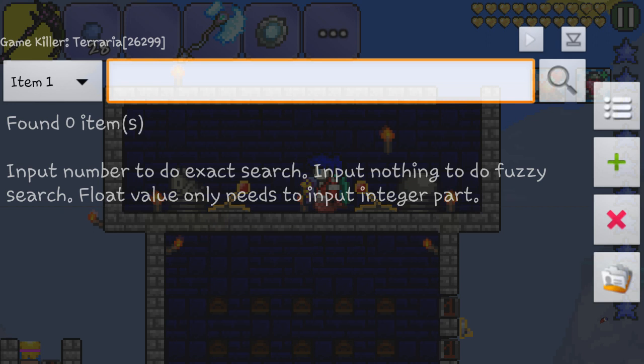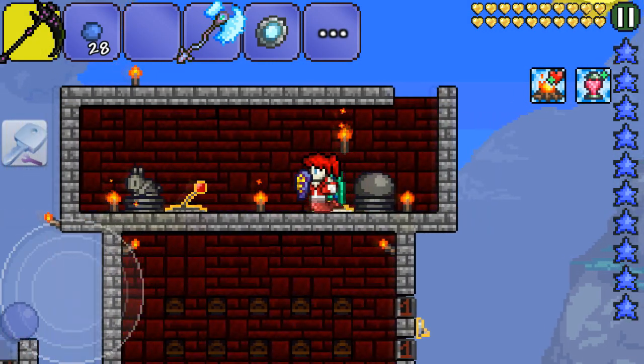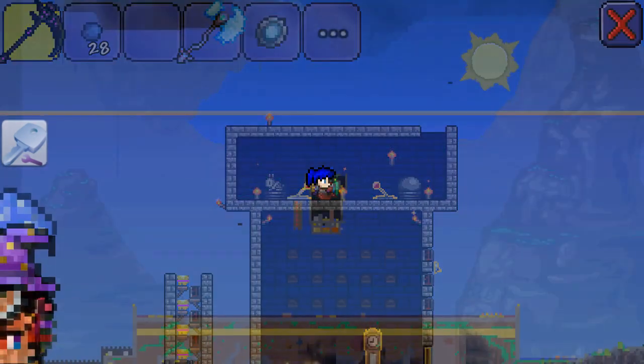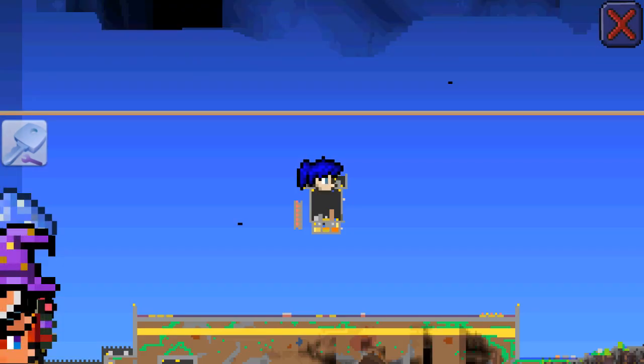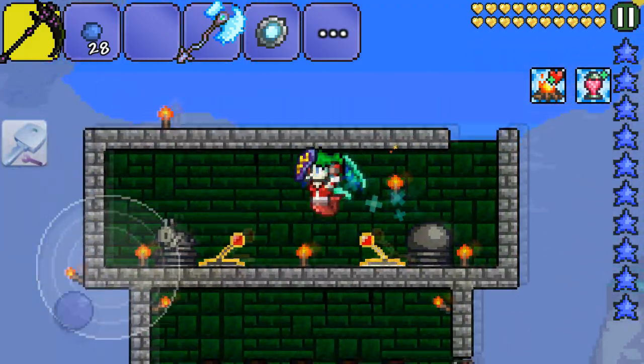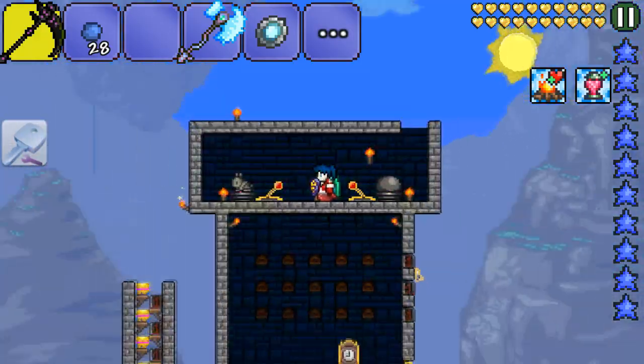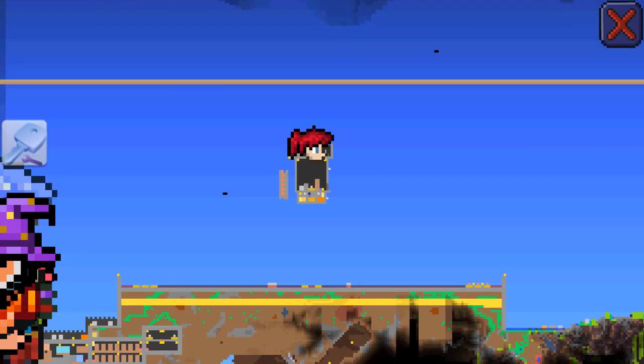Once you've gotten GameKiller, you want to make sure you have these two statues: the slime statue and the bunny statue. The slime statue will be spawning the blue slime, but you shouldn't really care which slime it spawns — it should spawn the blue slime.